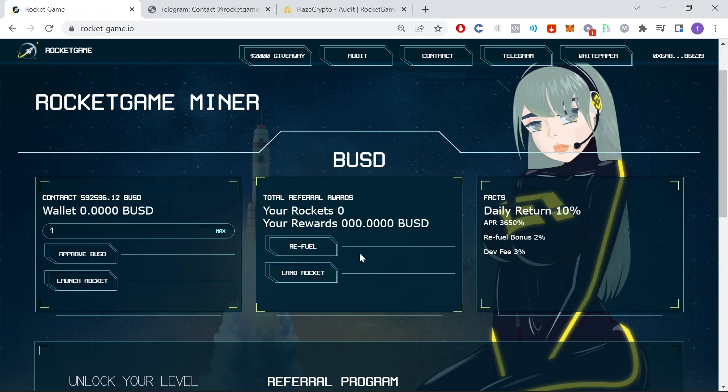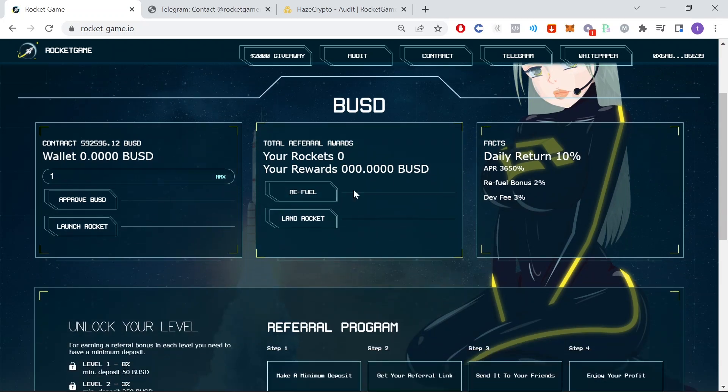Every day you're going to come in here and compound. The way this and all these projects work is they recommend a six-to-one strategy: for six days out of the week you come in here and recompound — in this case you click on Refuel, which is the same as recompounding. Then on the seventh day you click on Land Rocket, which puts the amount of rewards you have for that day directly into your wallet. The big kicker with this one is the refuel bonus of 2%, so when you click Refuel or recompound you get an extra 2% bonus.